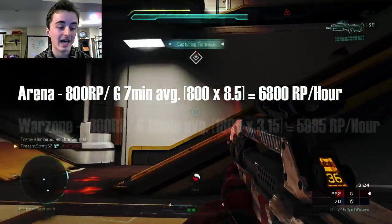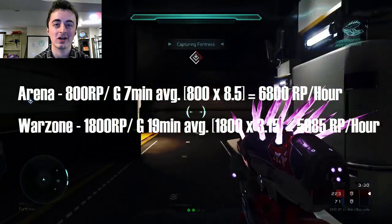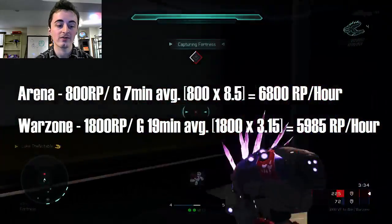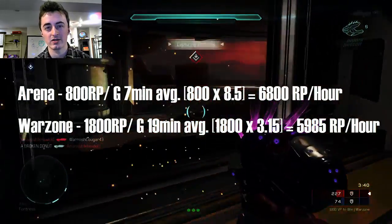For Warzone, I got about 1,800 recs per game. The games took on average about 19 minutes, which means you get 3.15 games per hour, and 3.15 times 1,800 gives you just a little under 6,000 recs per hour.